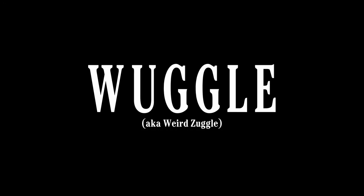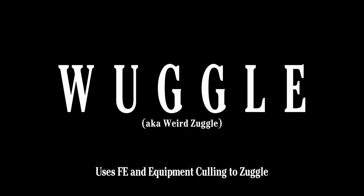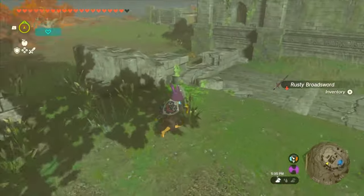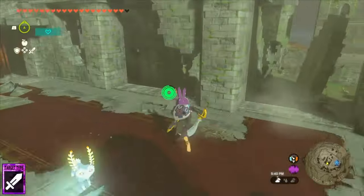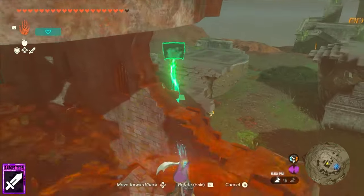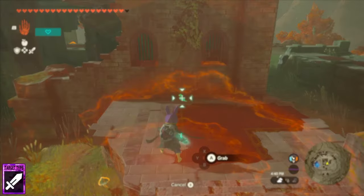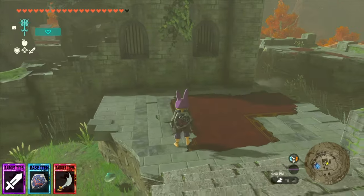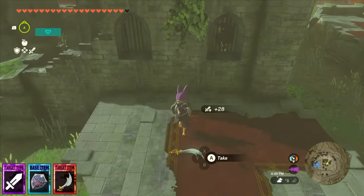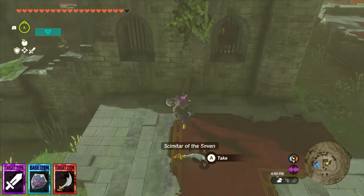Wuggle, short for Weird Zuggle, is a method that abuses FE and Equipment Culling to achieve Zuggling. As with many of the prior glitches in this video, the first thing you need to do is prepare a fail drop for your target item type at a small cull zone. Again, if you use the Akala Citadel for this, you already have all of the items you'll need for your fail drop on location. So once you're there with everything you need, the first actual step is to FE your target item. Then you want to place the base item inside the culling area and pick up the target item.